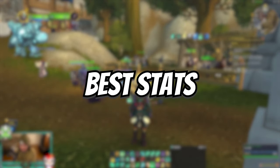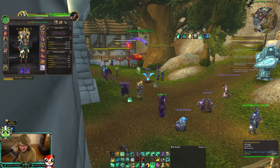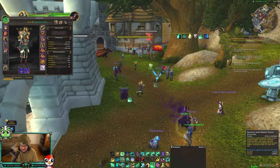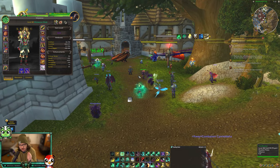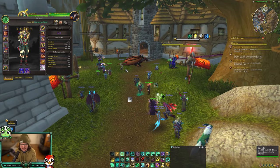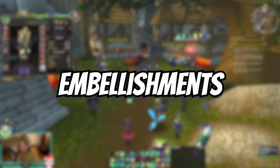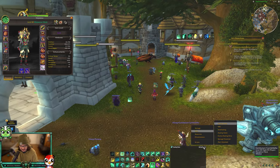Now that you've made your monk, let's talk gearing. For stats, get to about 10-11% haste - you need that to reduce the GCD on Soothing Mist - and then dump everything else into Versatility and Mastery. The haste helps with your healing globals, mastery healing is amazing, and I'll talk about that more later.